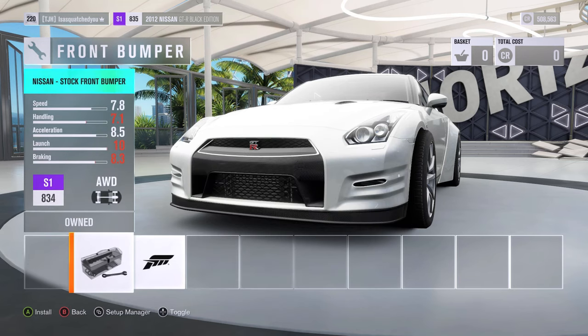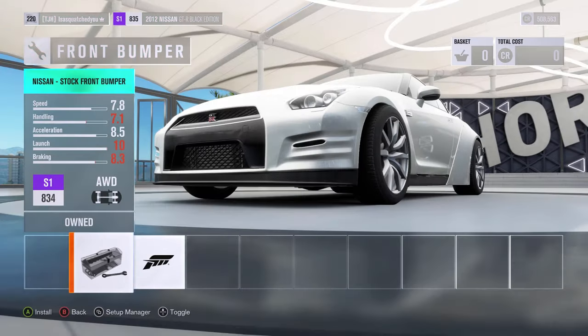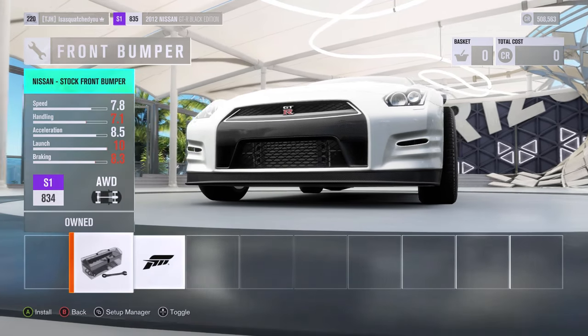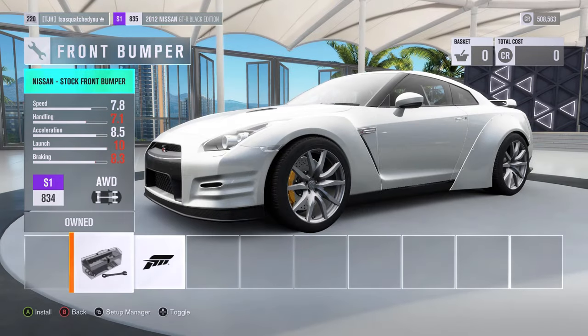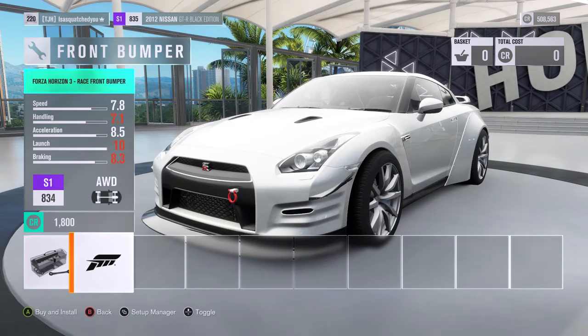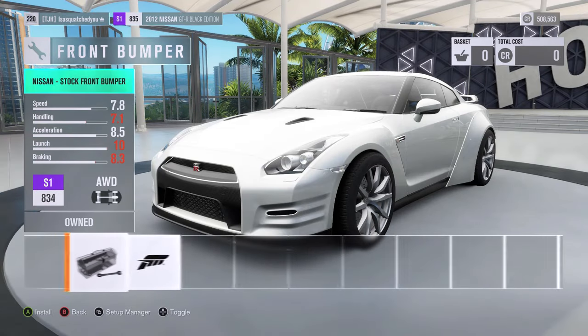Look at that tire - look at how far it's sticking out! That's what gives you the extra steering angle. That's exactly what this glitch is good for - more steering angle.